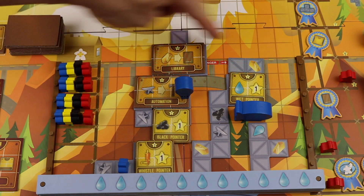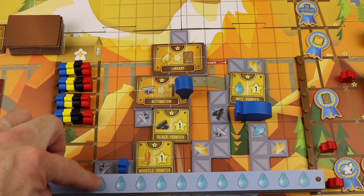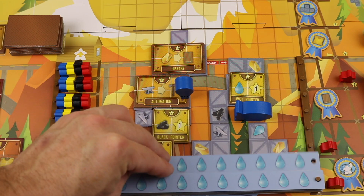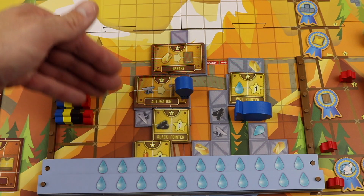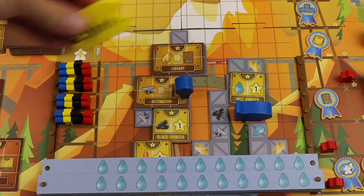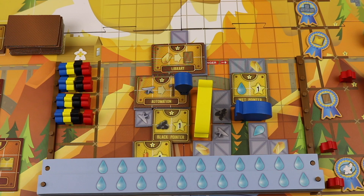As you build machines above the line, it triggers a clock for the game because the water rises. When the water rises, it sends any worker it hits into the whirlpool — which is minus five points if they're not rescued by end of game — and also submerges machines, making them inactive. As more and more machines get built, the water rises and rises. Once all the workers from the barracks are gone, that triggers the end of the game. Whoever has the most points wins.